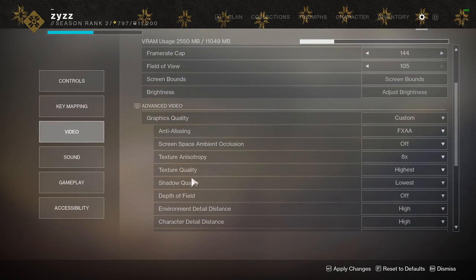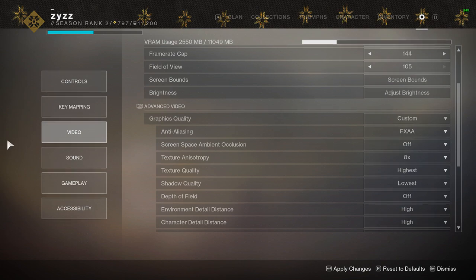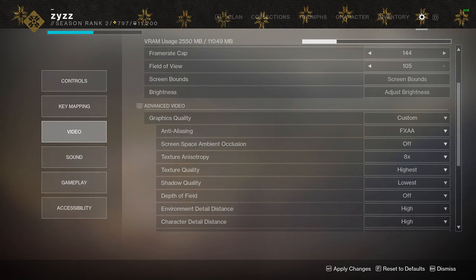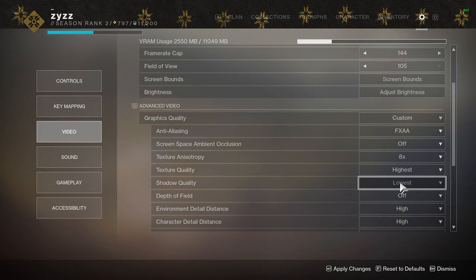Shadow quality is a big one. It creates more immersive worlds and higher quality shadows, but it will absolutely tank your FPS. The difference between highest and lowest is almost a 12 FPS increase. If you're running this on highest, drop it down to the lowest setting — you're not going to notice any real difference. The only thing I notice is that high-quality shadows are a bit smoother and more black, while lowest shadows are a bit grainy and gray. Moving around in Destiny 2 as fast as it is on PC, you won't notice them. Drop it down, save your PC strain, and get more FPS.